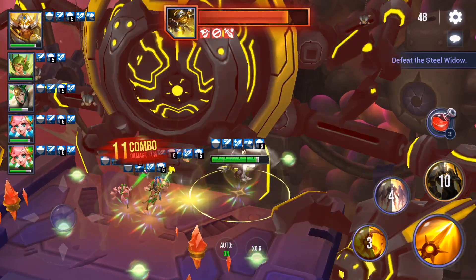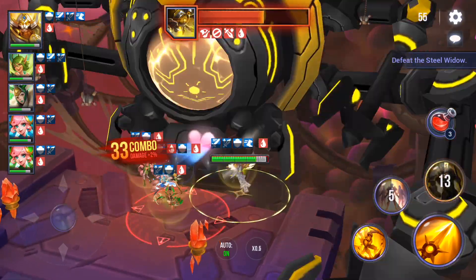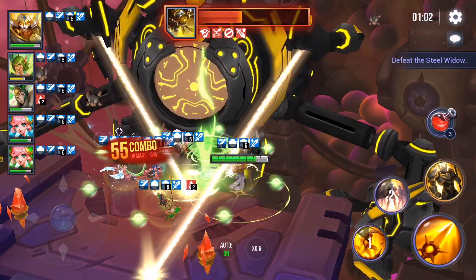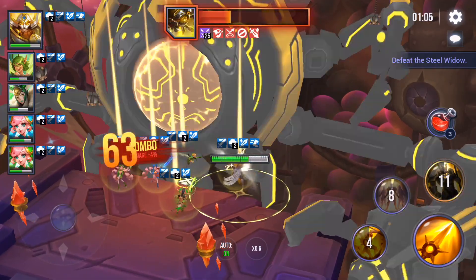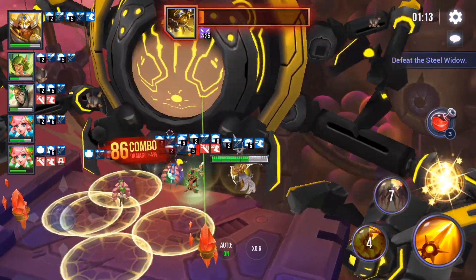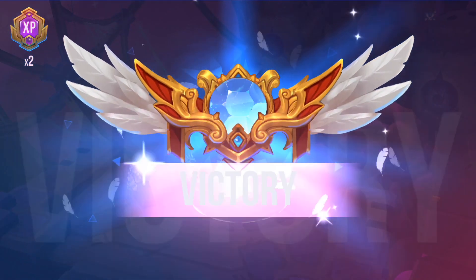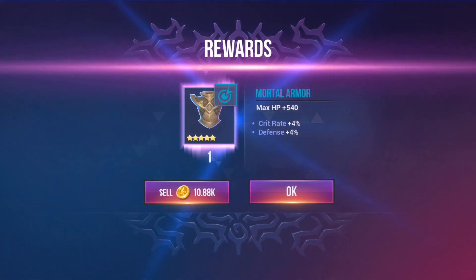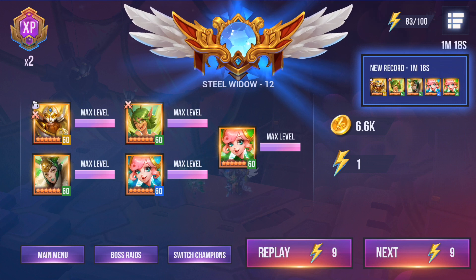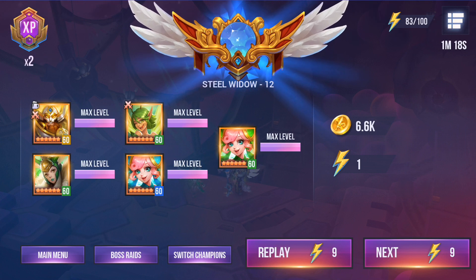I started off with my traditional team and basically had to peel it back until we got to the team you see right now. We've got two champions on here that are helping to cleanse everything off — a high attack speed Light Archangel and the Water Magical Girl; both of those champions cleanse. It's super important that you get some consistent cleansing on this team because no matter what your resistance is, Steel Widow is going to drop some bombs on you. You also need some decent damage dealers, and I have those in the forms of Rota and Wink. Truly my only 100% straightforward damage dealer is Wink.